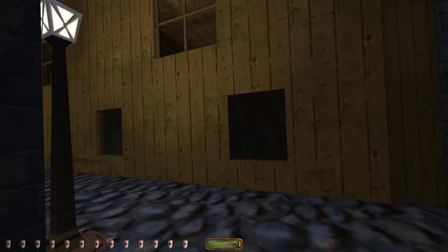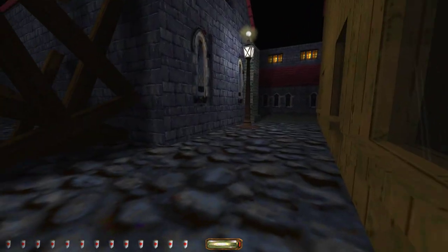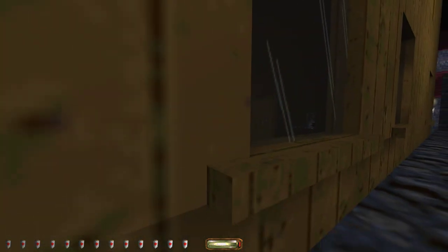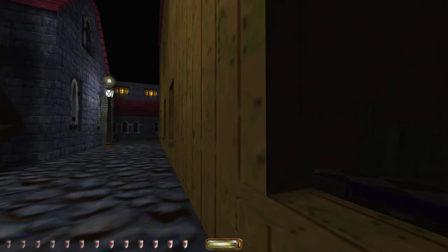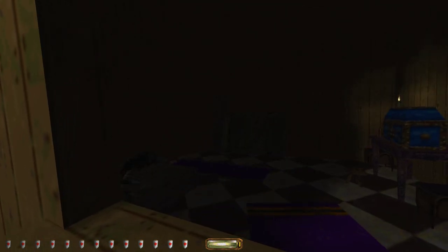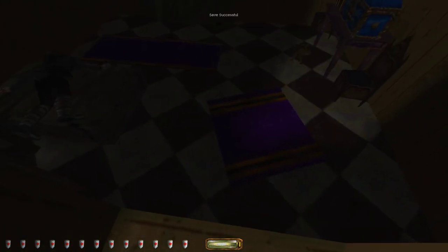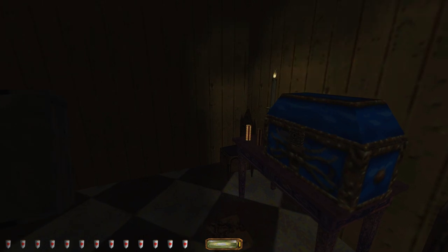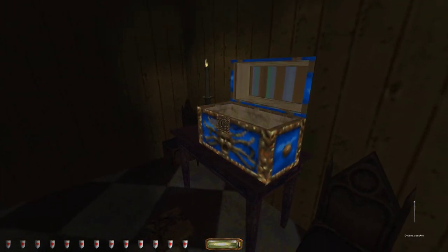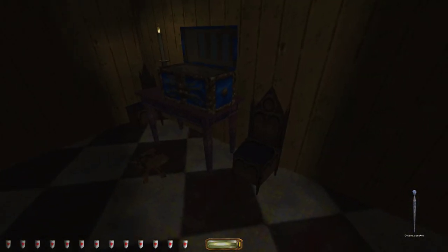Interesting windows — actually good glass, I can see through it. We should be careful because other people can probably also see through. I can open it too. Somebody's asleep there. Stay on the carpet. There's a golden scepter — that's the one I needed for myself. That's good.